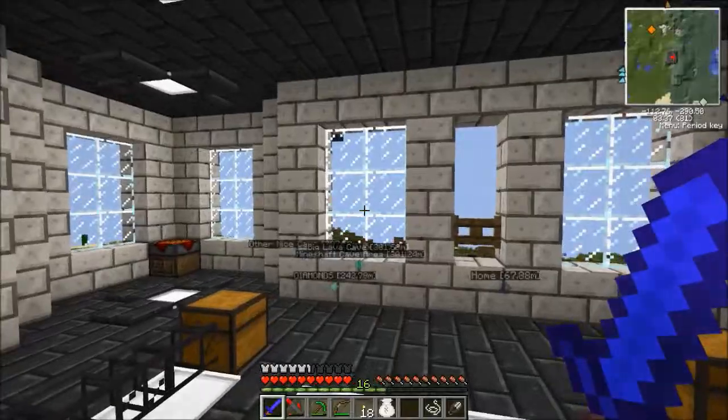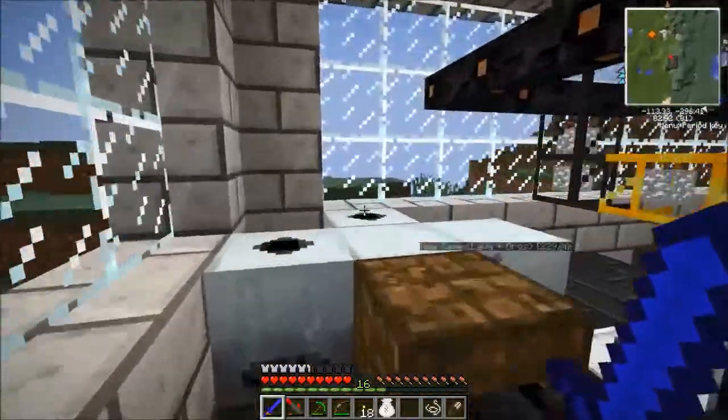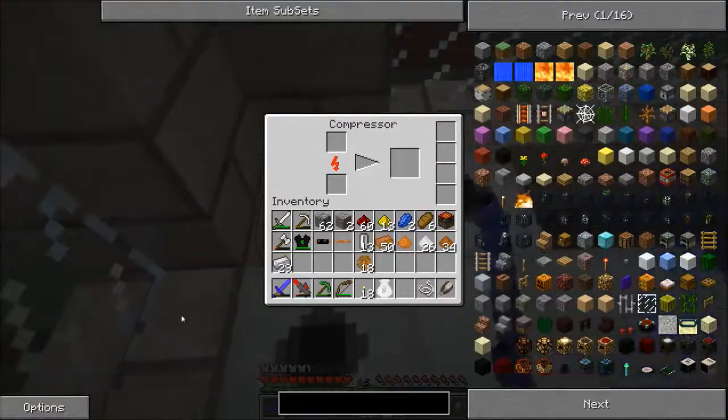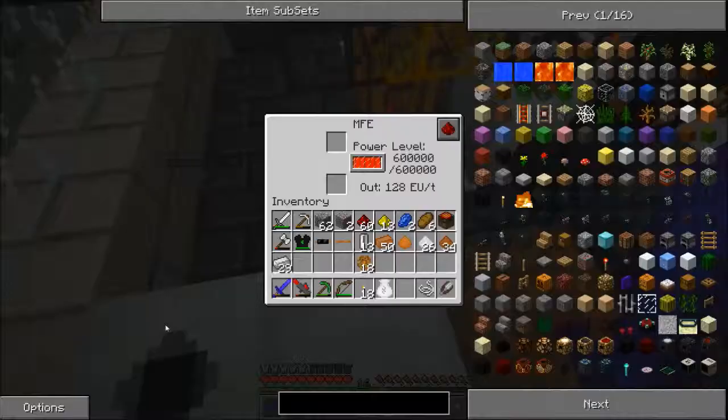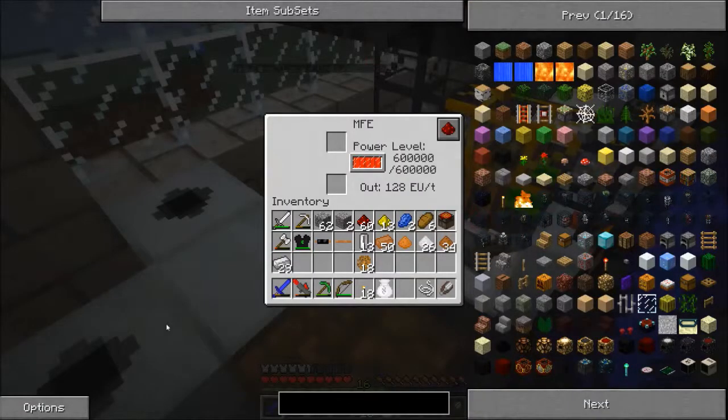Once we get the reactor, I'm going to be very excited, because I think it's gonna be very cool for us. No way! We're already out of power again! Aw, come on. Fine. We'll have to deal with this. Well, the MFE has full power, so... That's nice? Maybe?